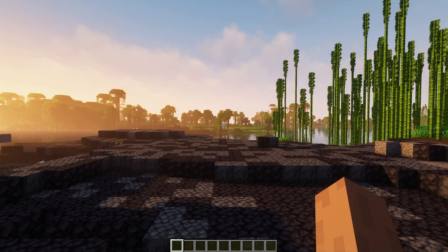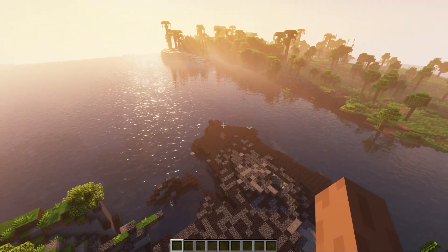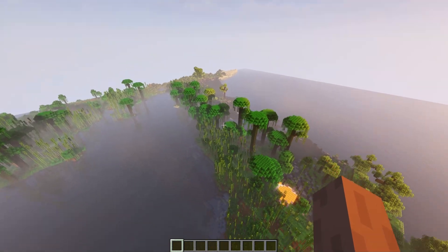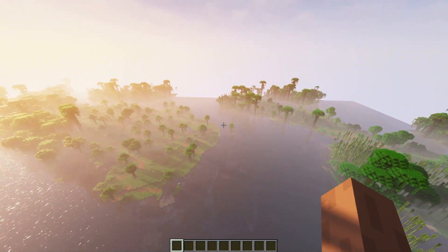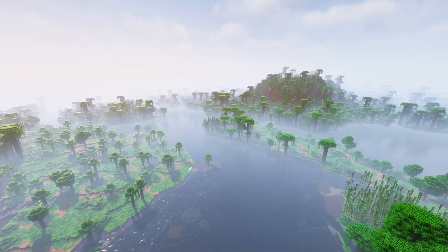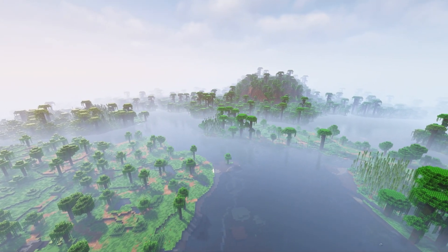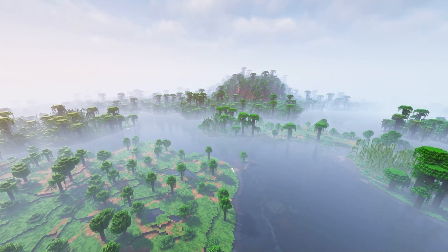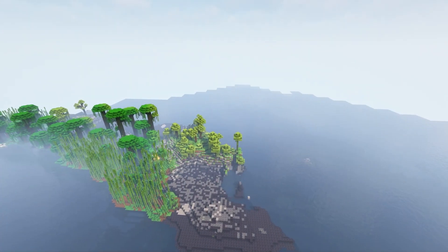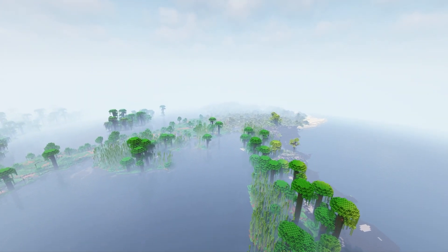Seed twenty-eight — back to the jungle. Volcanic jungle islands. We spawn on connected land with a beautiful scenery, but I wasn't really able to find anything else that could make this seed more interesting than it already is as a spawn. It's beautiful with the jungle, but that's basically it. A very cool place if you love jungles.